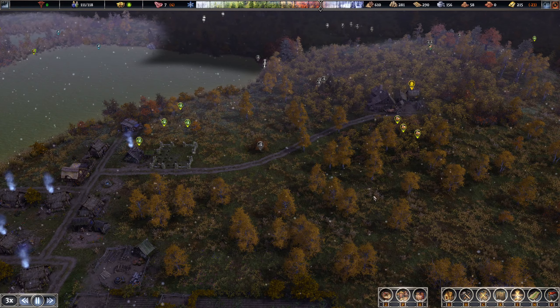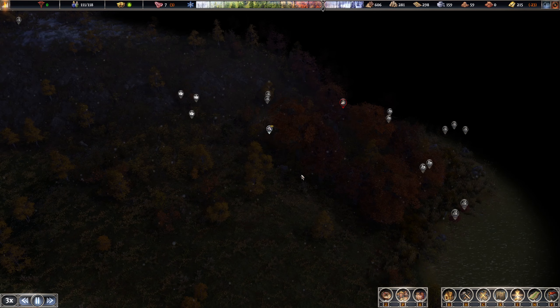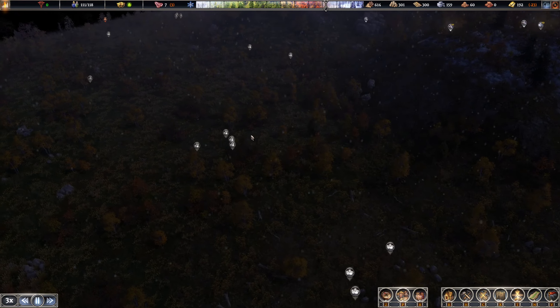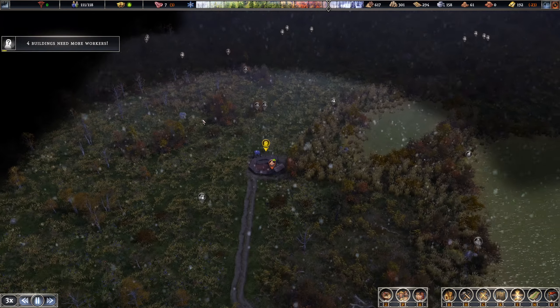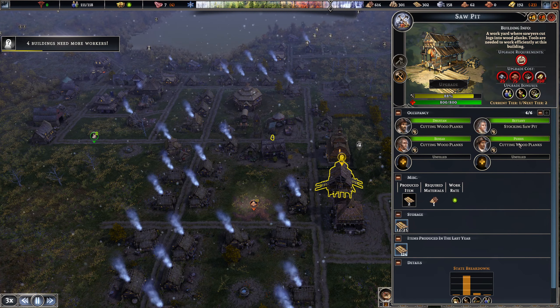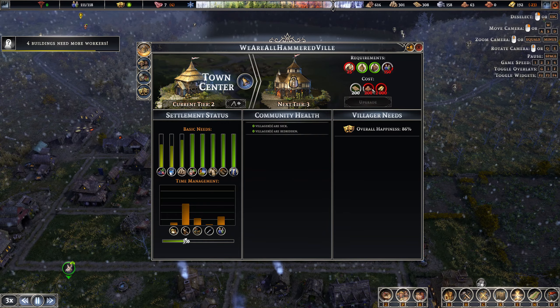Now that it's getting a bit colder, that's great. There's a wolf den out here. Oh, what is that? A clay deposit - gotcha. Full buildings need more workers, let's have a look. I'm going to tone that down a bit, and then what do we need to upgrade here? We need clay and 2,000 gold - oh, 200. So 150.